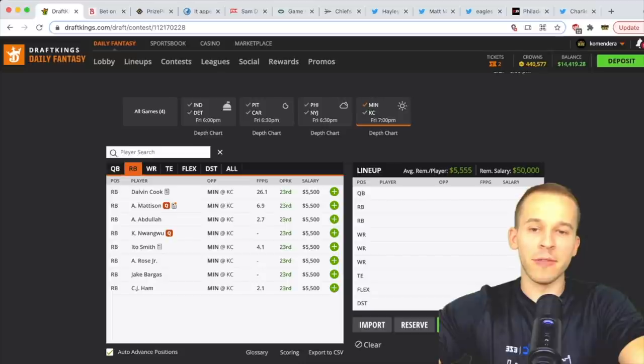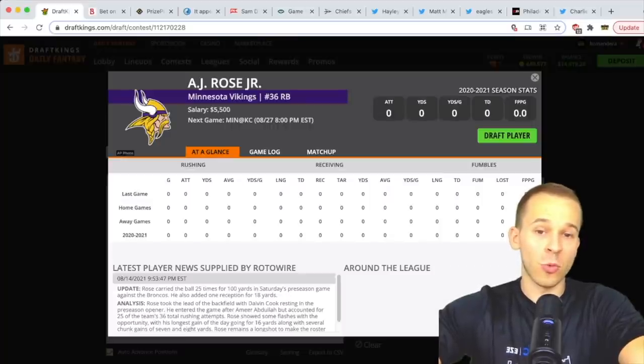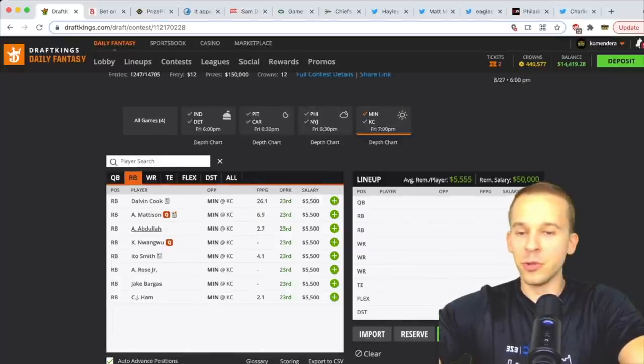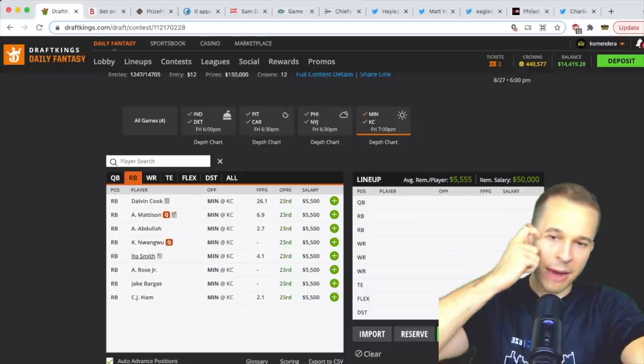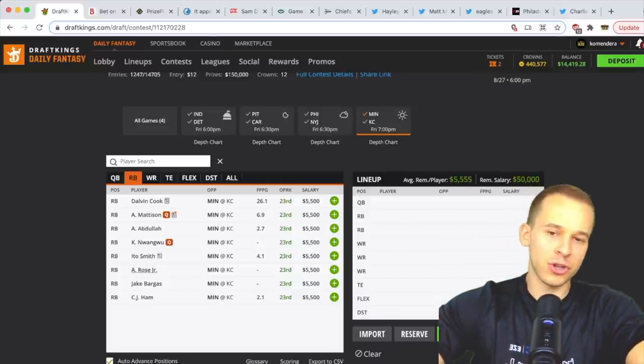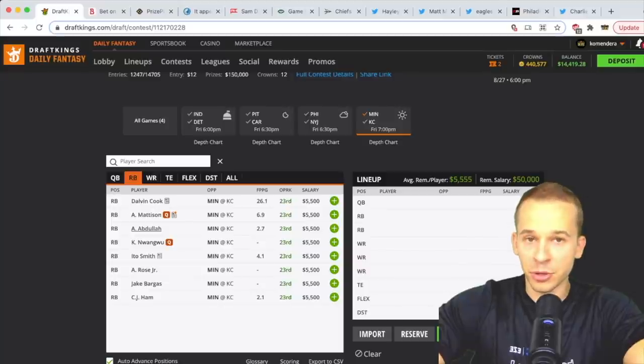At running back for the Vikings, Mattison is banged up and don't expect Dalvin Cook. We'll have Ameer Abdullah, Ito Smith (newly signed), and AJ Rose as the three guys who should get work. AJ Rose had a big week one — 25 carries for 100 yards — but week two was under 10 yards on seven carries. Abdullah is a good pass-catching back. If Rose is going to be heavily owned, you can make an argument for Abdullah as a contrarian.